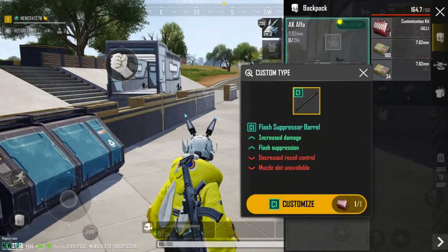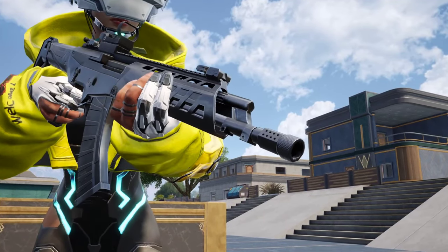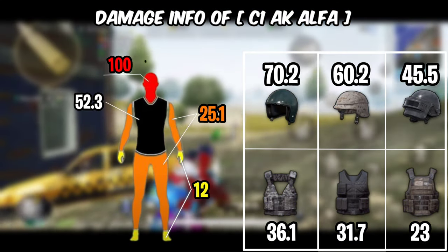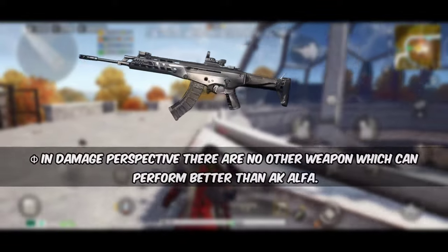There is a C1 customization option which increases its damage and adds flash suppression — flash suppression hides the muzzle flash while firing. After customizing, the damage stats are very high. You can literally kill enemies in one headshot if they are bare-headed. In terms of damage, no other weapon can perform better than Alaska Alpha.